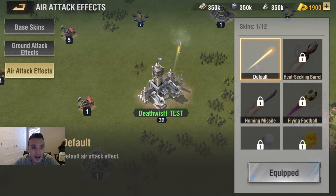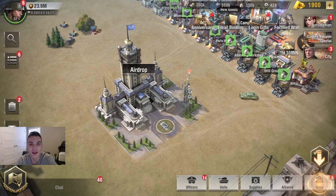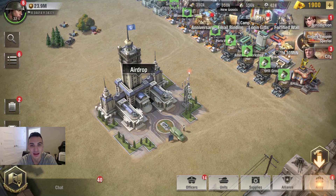So we'll exit out of that. That is going to wrap us up — a quick overview and summary of the anniversary event. Lots of prizes, lots of cool base skins, effects, emotes, and things like that, all available to unlock. Super excited for some of these things, and there's a lot of cool prizes on the line.